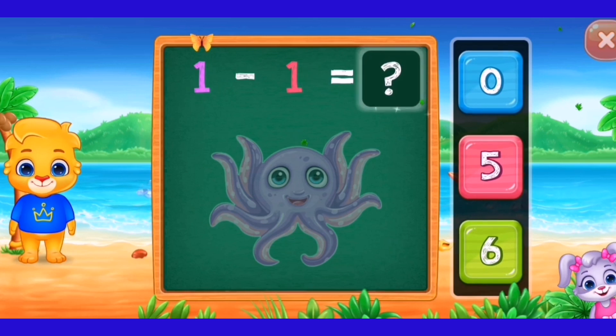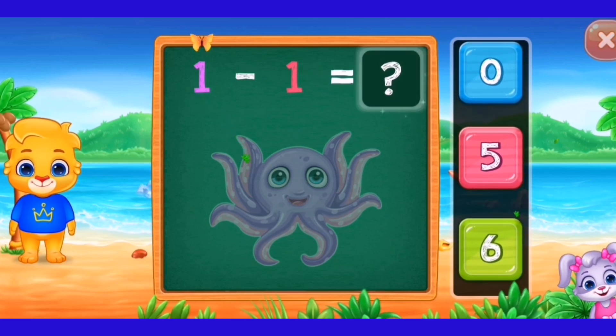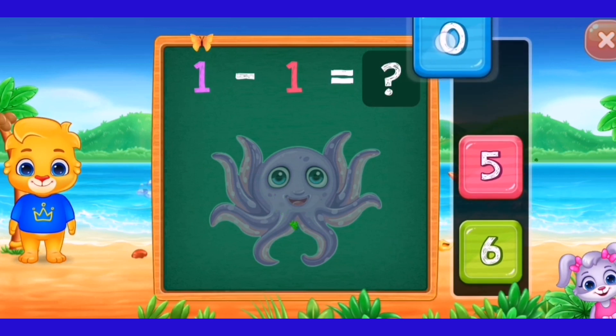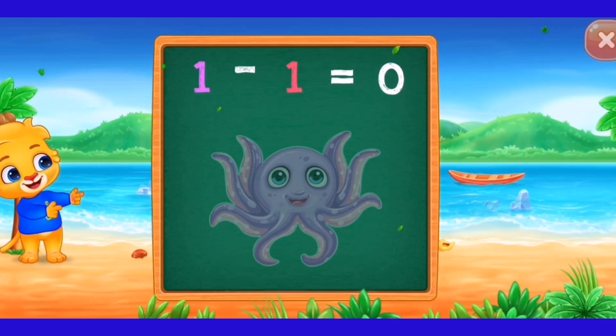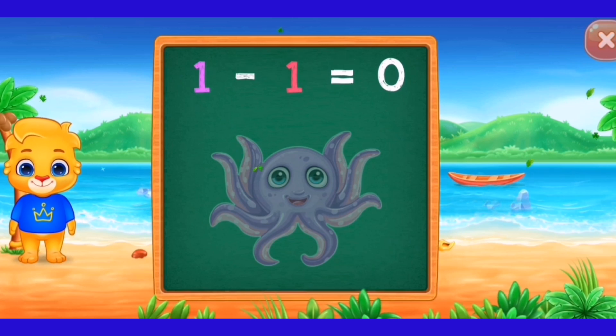Three, three, one, two. 1 minus 1 equals zero. Woohoo! Hooray! One minus one equals zero.